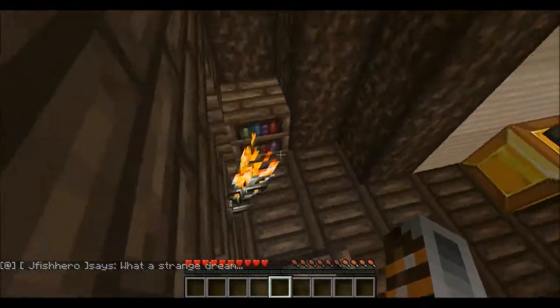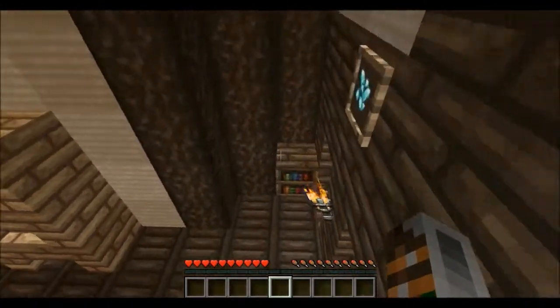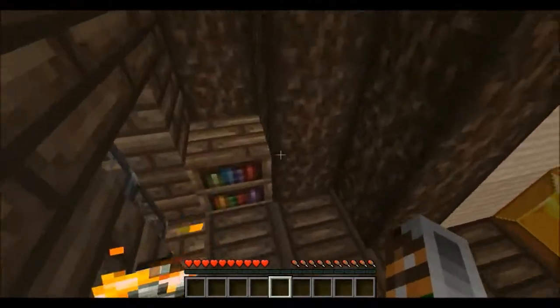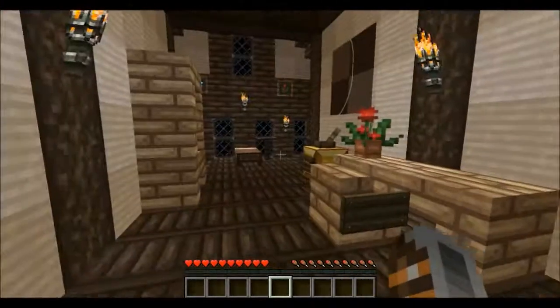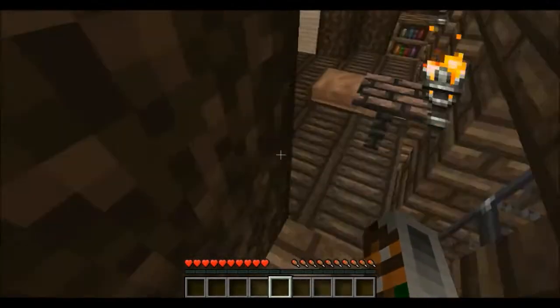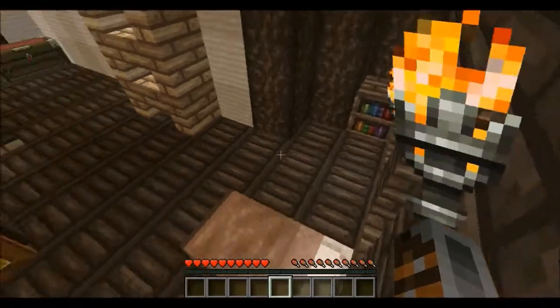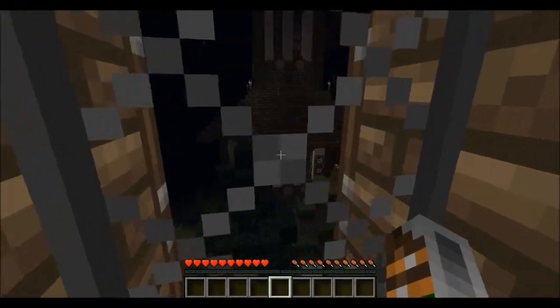So that was the weird dream intro. I don't actually know how that plays out with the rest of the story. I mean, the Raven Rock Castle it mentioned is a big part of the story of this map, but this map doesn't really tell you what your true origins are - unless I missed something when I was playing through it.